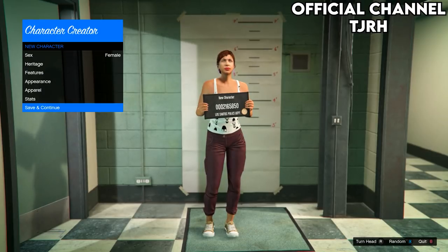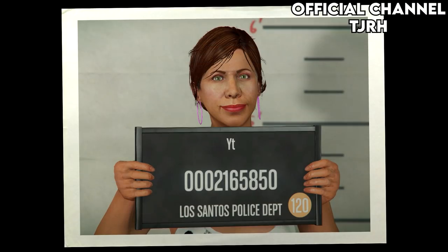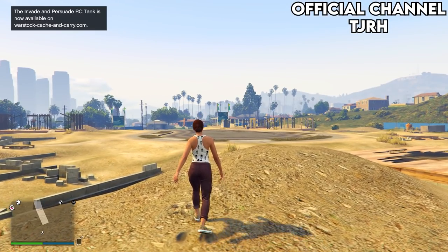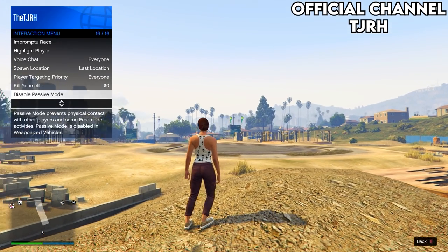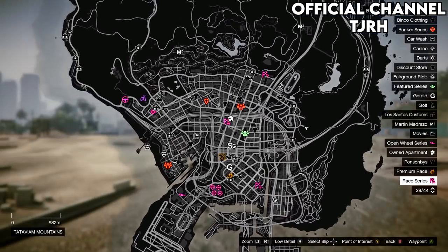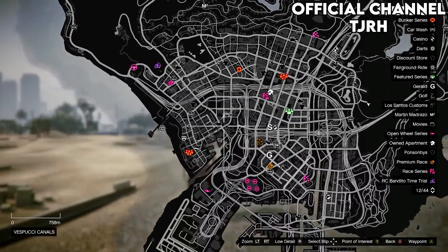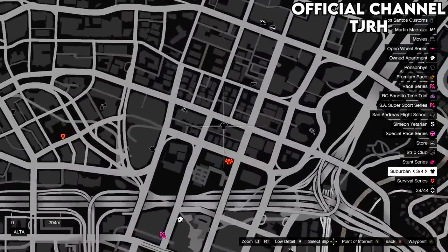Once you're in this menu you want to set this to a female and name it anything. Once you take the picture you will load into a public session. Open your interaction menu and enable passive mode so no one can mess you up whilst doing the glitch. Open your pause menu to check if you have any clothing stores — if you do, go to one; if not, find a new session and they should appear.